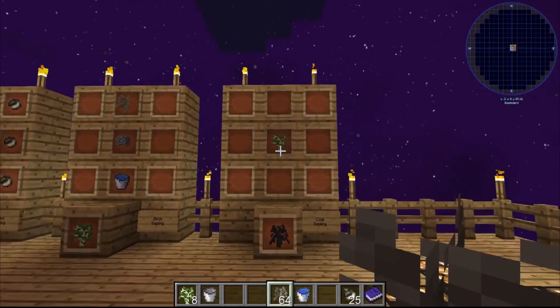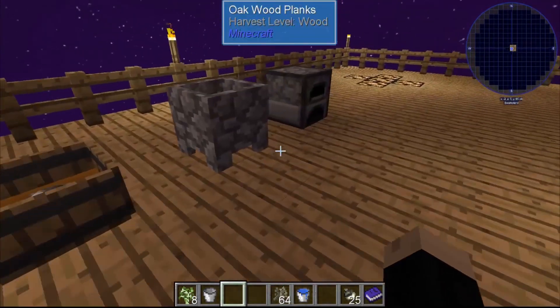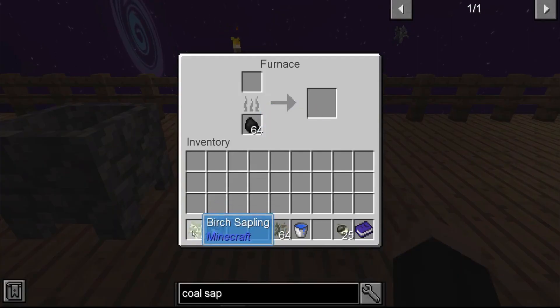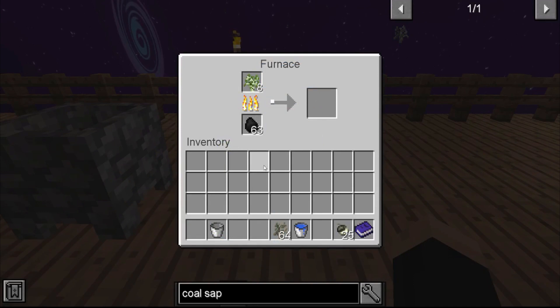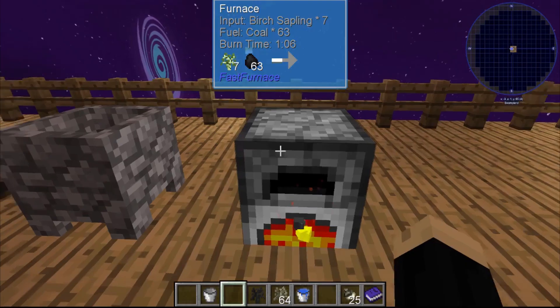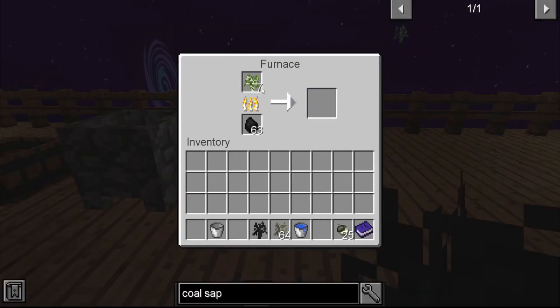Now the last step is to take our birch sapling and turn it into a coal sapling — we're going to burn it. So you're going to go to a furnace. I've already got some coal in there. You're just going to put your birch sapling in the furnace, and your birch sapling will cook into a coal sapling. And there it is. Now you have a coal sapling, which you can then plant, or you can cook up some more birch to get another one.